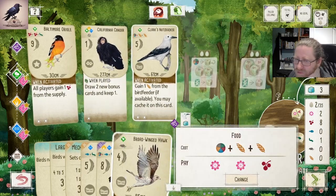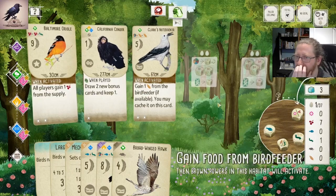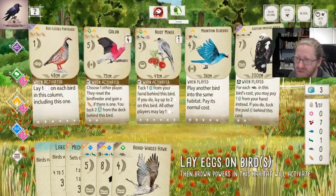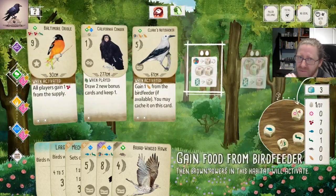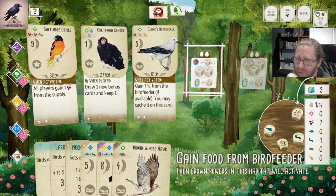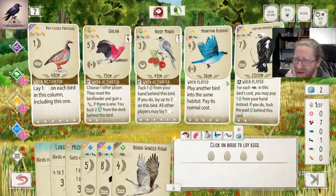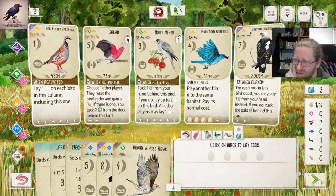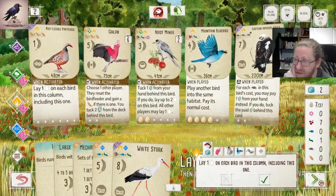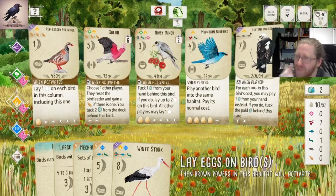Let's do this. That was bad - I should have gone here first; that way we could have spent an egg from the Baltimore Oriole to play the Clark's Nutcracker, and we wouldn't lose out on one single point, which is going to annoy me a lot. Let's play these four eggs, and take a role in hawk - you get an egg, you get the grain. That's three, four, seven, eight, nine, ten, eleven, twelve points in one activation of the grasslands.